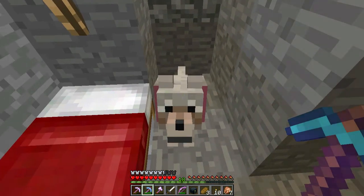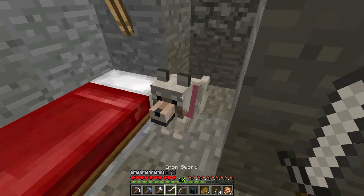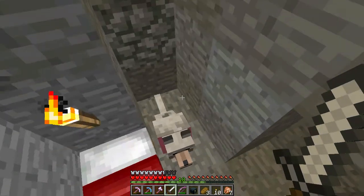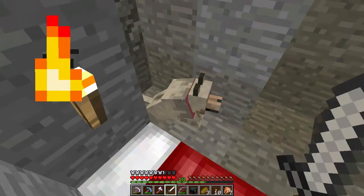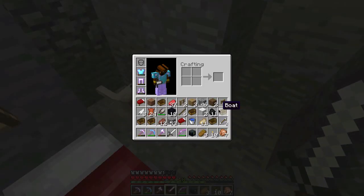I did have a wolf companion — I happened to pick up a bone from a skeleton, found a wolf by itself, and decided that if it accepted the bone and became my friend, he'd be part of my adventure. Sure enough he accepted with just the one bone, so he is now going to be called Mint.